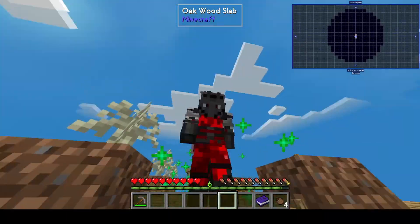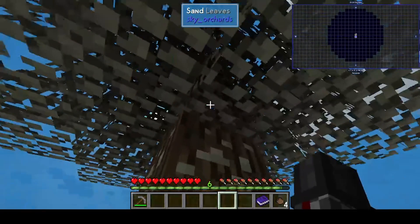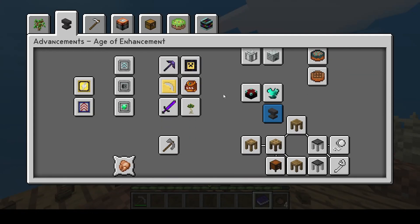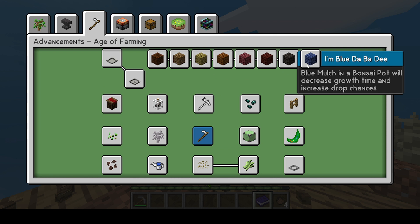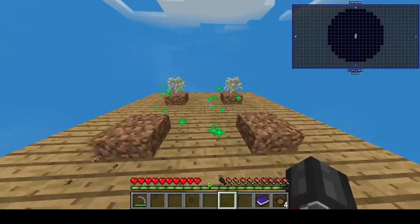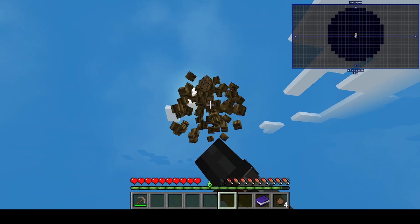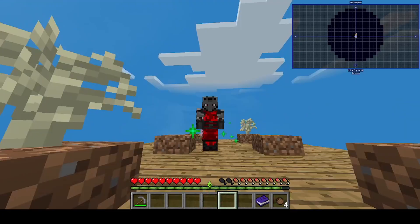This advancement will award you with one prestige point. I don't want to be doing that. The amount of stuff you need to get for it is insane — you have to get all of this, including Glitch Charmer, and every single one of these mulches. No chance — and you have to do all that without excavating.